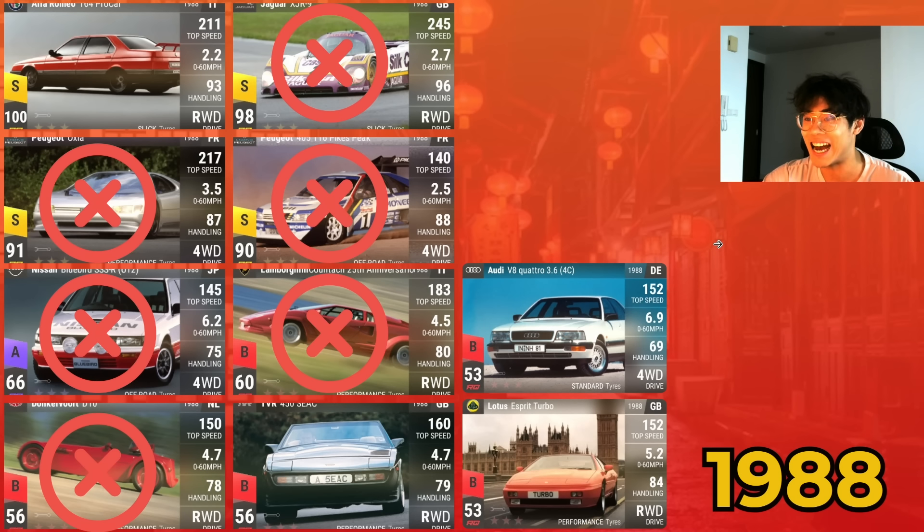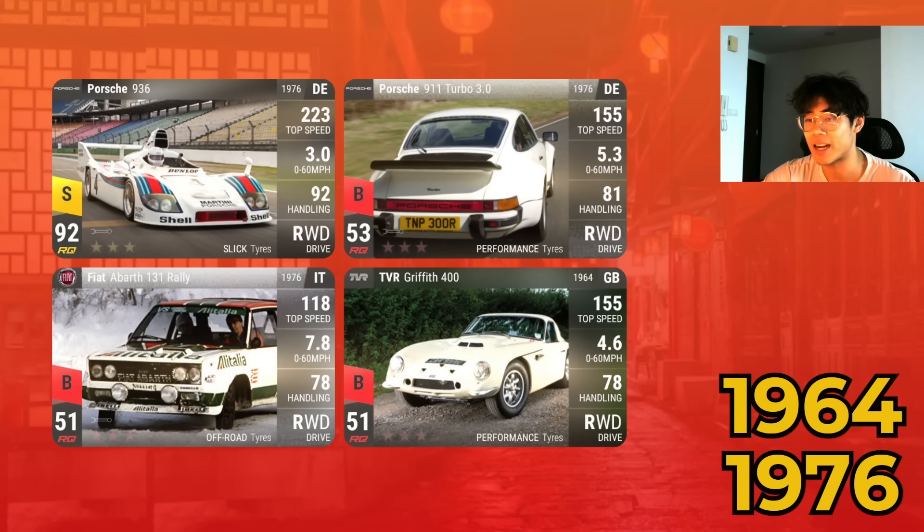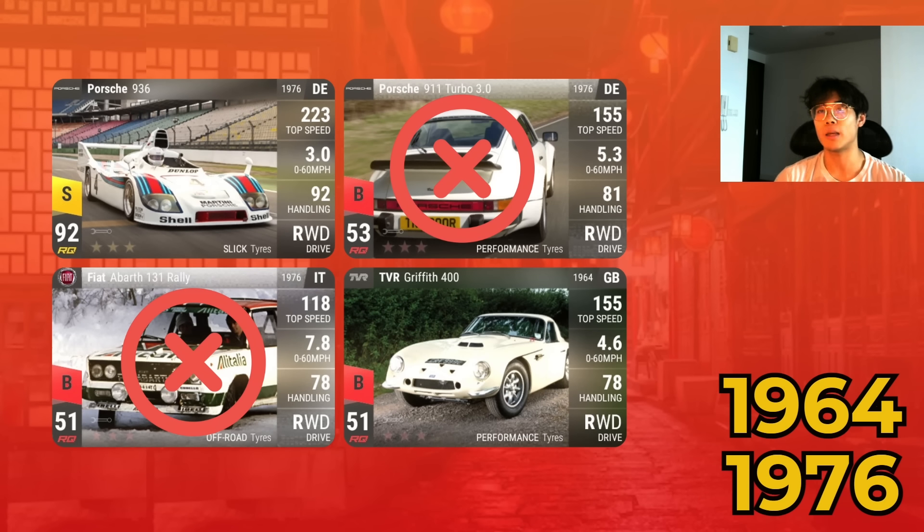Finally, 1964 and 1976: only four cars exist in those years — the Porsche 936, Porsche 911 Turbo 3.0, Fiat Abarth 131, and TVR Griffith 400. Only two made the cut: the TVR Griffith 400 and the Porsche 936. I have the 936, so that's nice going into Year of the Dragon. It's a shame the Porsche 911 Turbo 3.0 wasn't included — I love that car. The Fiat Abarth being snubbed also confirms there are no off-road tire cars Ultra and above in this tag.